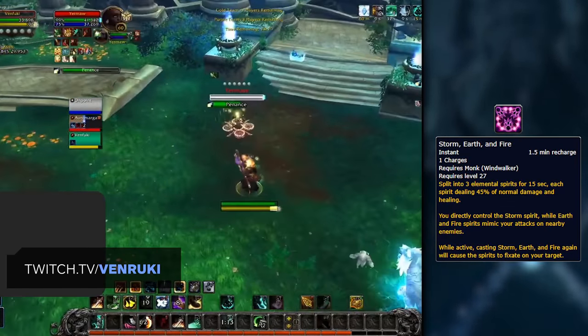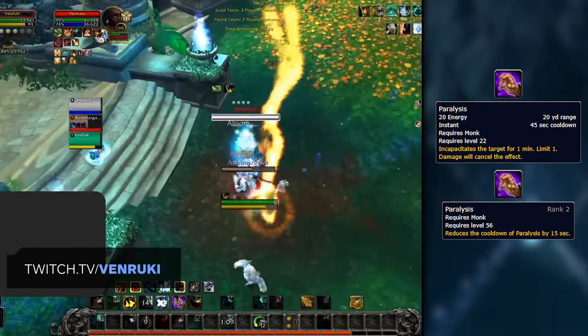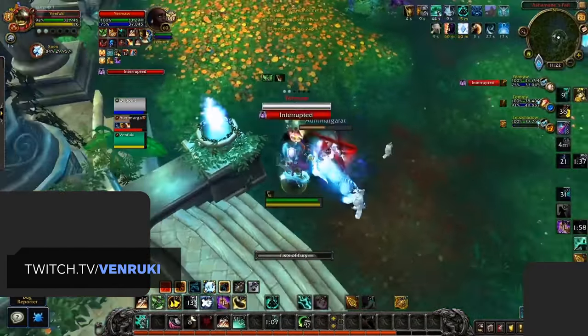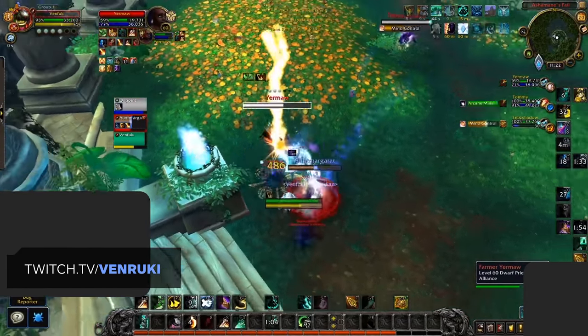Storm, Earth, and Fire has been removed from the global CD, and Paralysis has come down to a 30-second cooldown from 45. All of these changes so far are very positive for the class, with a mix of quality of life changes and buffs.